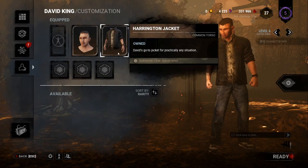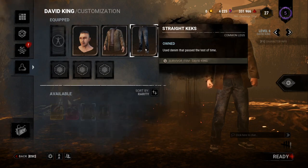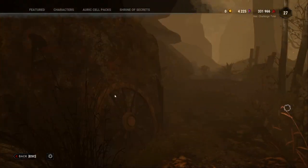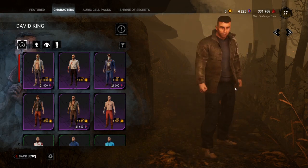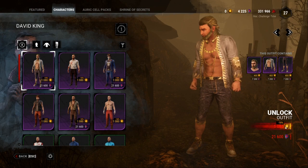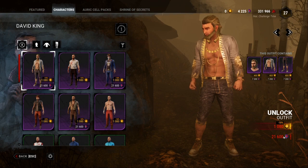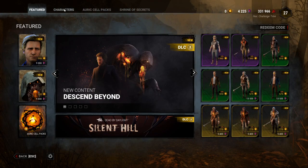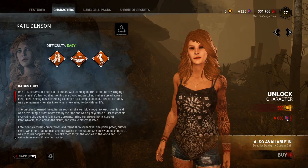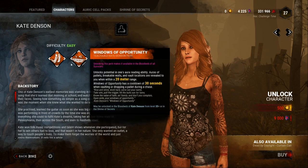You can also come down to the Customization menu to add in different things for your survivors or killers, changing how your character looks — these can be bought in the store as well. In the store, because we had David selected, we can see different cosmetic items. You can use Auric Cells or Iridescent Shards to unlock cosmetic items. I recommend holding onto your Iridescent Shards — for example, you can buy Kate for 9,000 Iridescent Shards rather than spending 20,000 on a cosmetic skin, and you unlock a new character and their teachable perks.